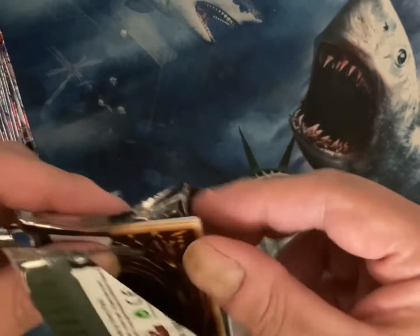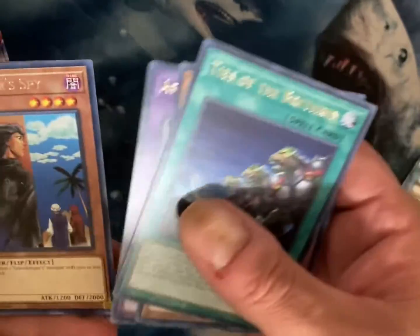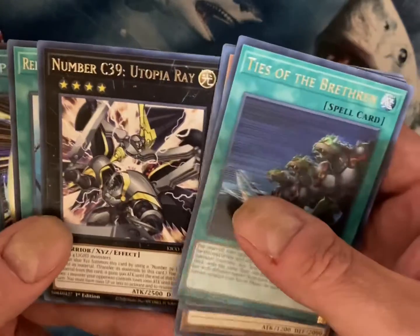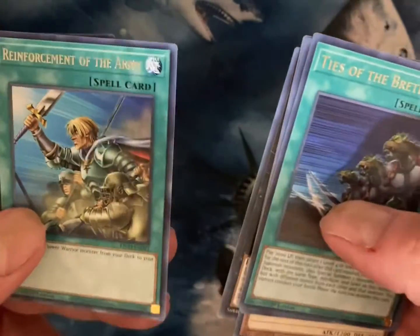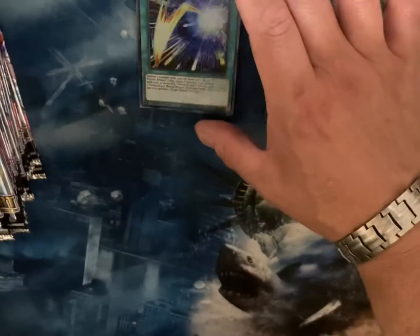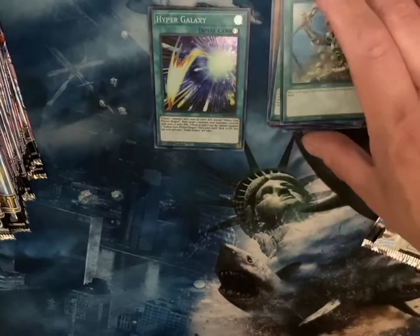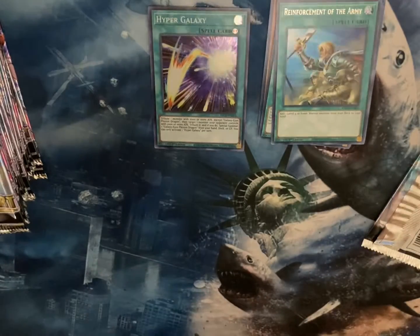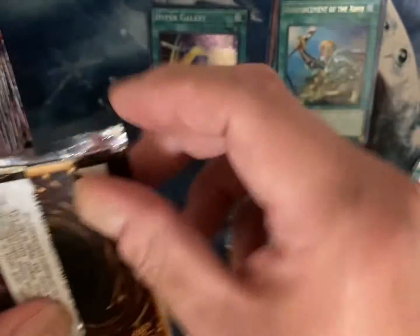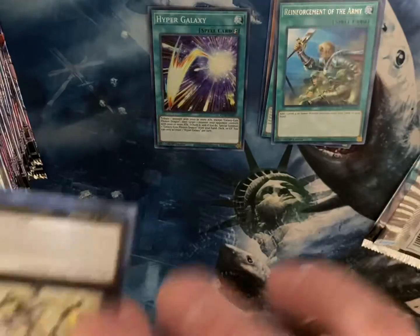I don't even know what order Yu-Gi-Oh cards are in anymore — I guess shiny ones on top. Oh wow, shiny! I remember that from... and a Hyper Galaxy already — that is a good card, that's a good card. And I remember Reinforcements of the Army, that used to be a good card. I don't know what's good anymore. Like I said, we're shooting for Egyptian Gods here.